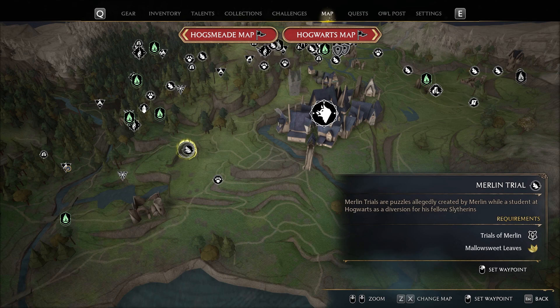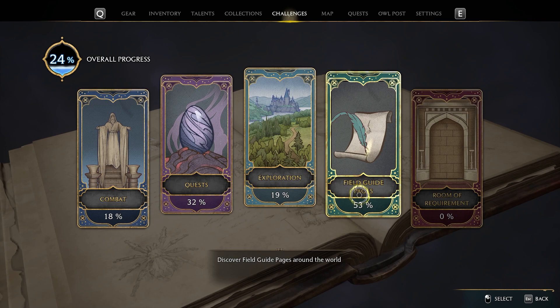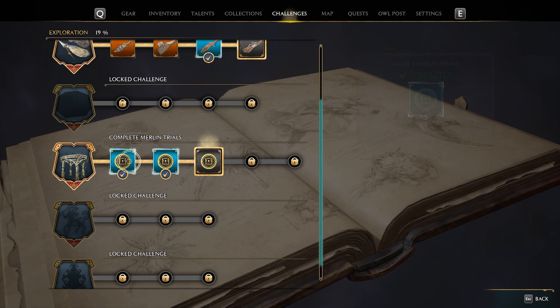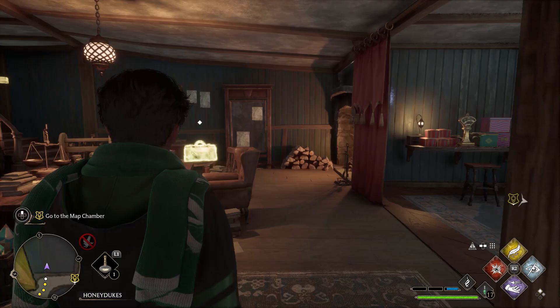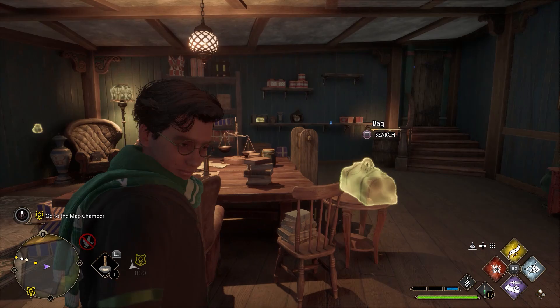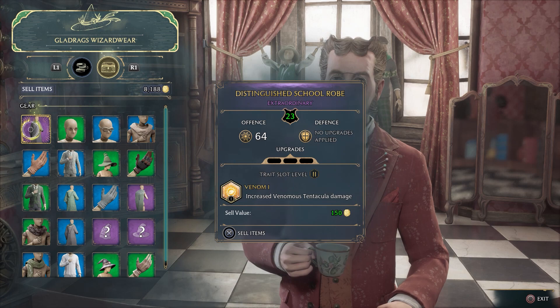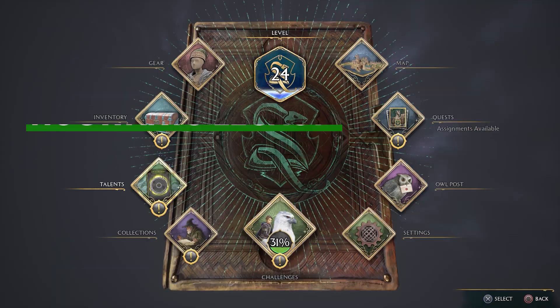Here is why Merlin Trials are so important. Not only do they give you 80 XP for each one you complete, but in your challenges book there is a Merlin Trial Challenge. The more you progress on the challenge, the larger your gear inventory bag becomes, allowing you to carry more loot and clothing items. Early on you will find yourself at max capacity, but by increasing your gear capacity you will have more clothing to sell at a vendor to earn money fast.